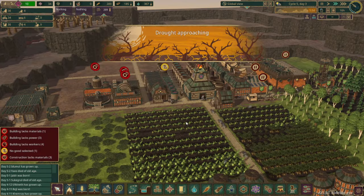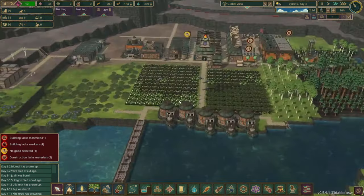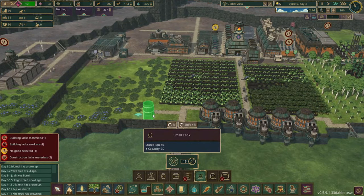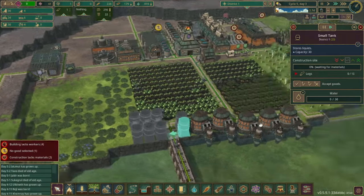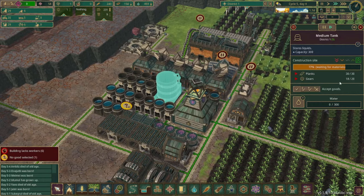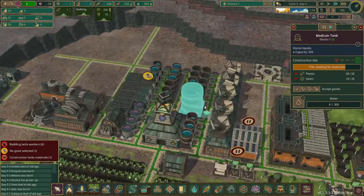We already have a drought approaching again at the beginning of day three. We have plenty of wood so we're going to actually end up making those small water tanks. These will just help give us a little bit of a buffer and allow these water pumpers to store some water pretty quickly. We are right at the edge of constructing this medium water tank. We have only two gears left and they just made one so I think we should be able to get this constructed.